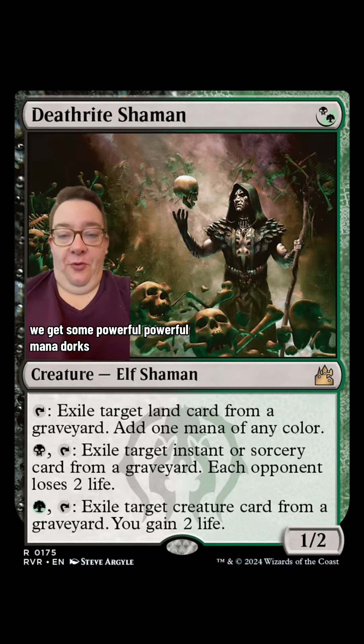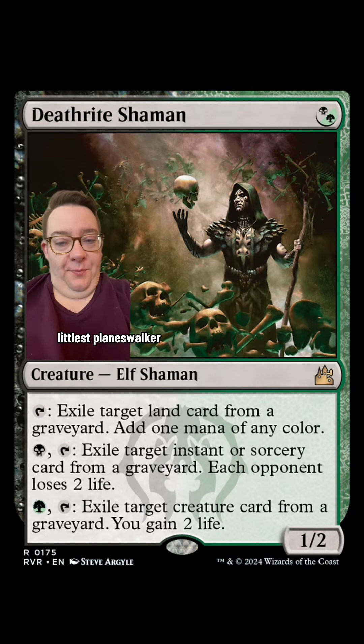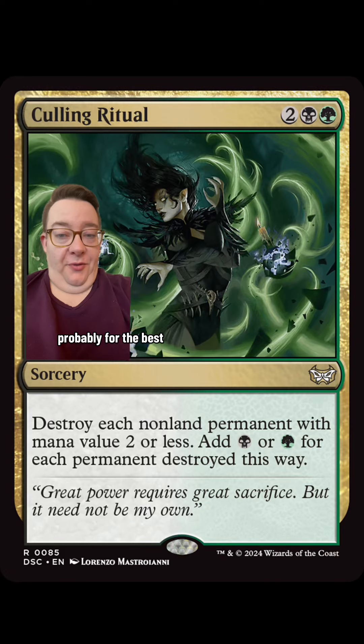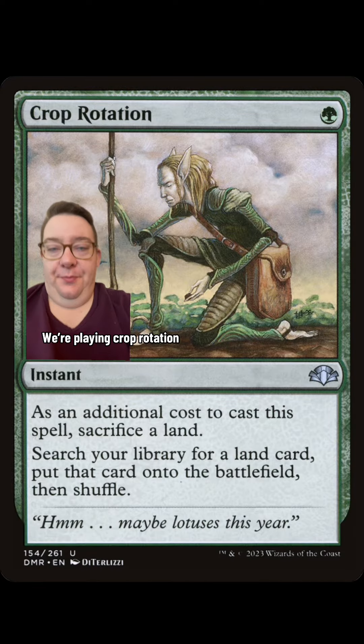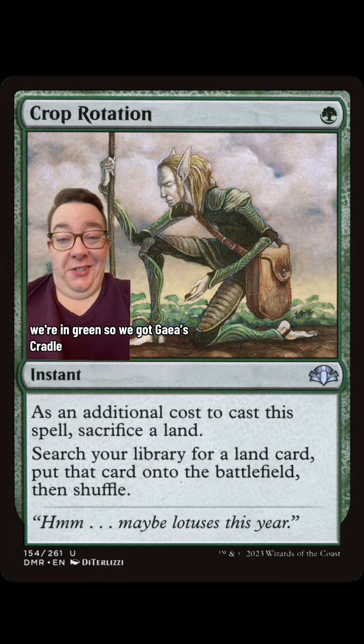First up, we get some powerful mana dorks like Deathrite Shaman — I like to call him the littlest planeswalker: one mana, three abilities. We lost Dockside Extortionist, probably for the best, but we still have Culling Ritual, which in cEDH knocks out a whole bunch of stuff and gives us so much mana to work with. We're playing Crop Rotation because we might want our Emergence Zone at some point, or we're in green, so we've got Gaea's Cradle.